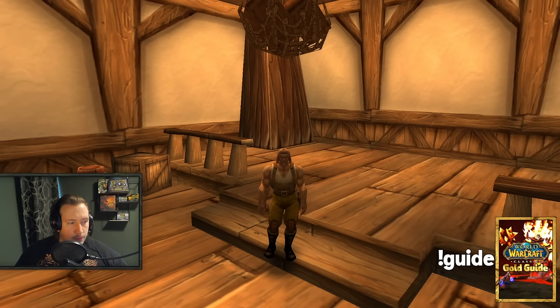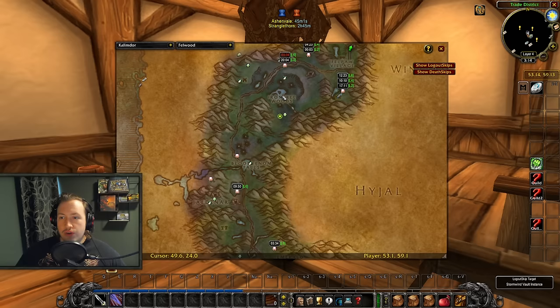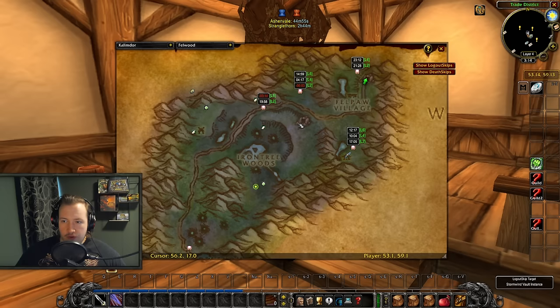Now let's check out these farms. They're both in Felwood — Felwood is a really good location in Phase 3 for gold farms. We've already talked about the Elementals North East of the Iron Tree Woods where Living Essence is farmed — we covered that in a previous video.